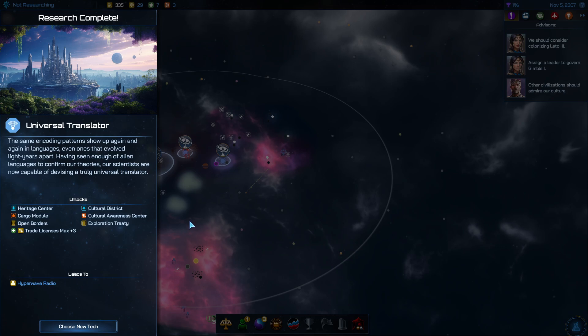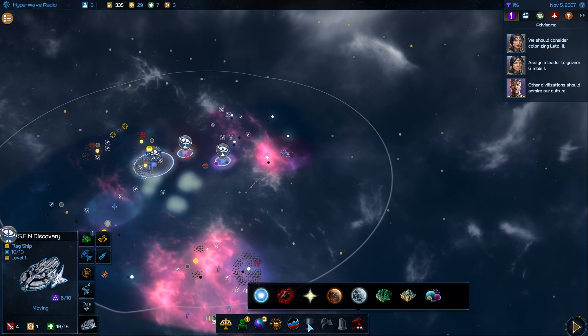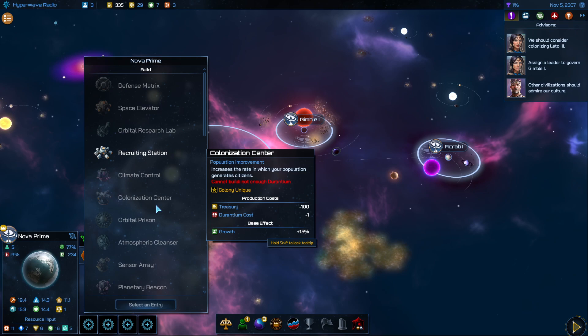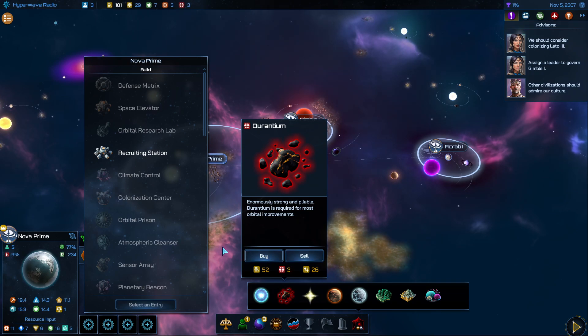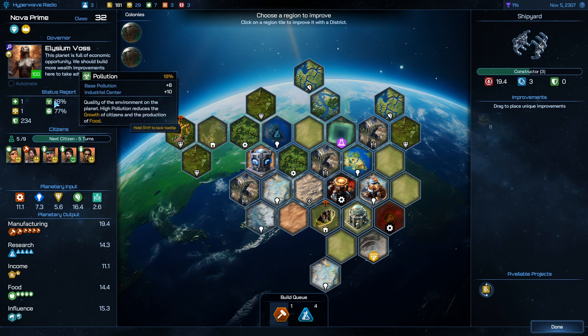I've unlocked Universal Translator — now we can talk to other civs once we discover them. This also leads to the Hyperwave Radio, which will allow me to recruit leaders and then turn them into commanders to get those free ships. The translator also unlocks the bazaar and we can start buying special resources. For planetary improvements on our core worlds, these require usually Durantium — some might require Prometheum — so I'm going to need a lot of Durantium. Once I unlock the technologies I can do things like an atmospheric cleanser. Our food level is really high so we don't need that yet, but we'll need a prison pretty soon.